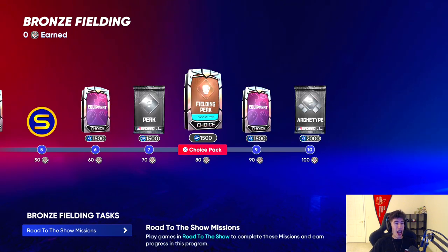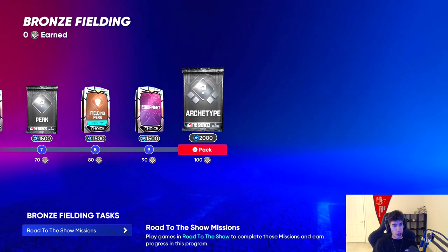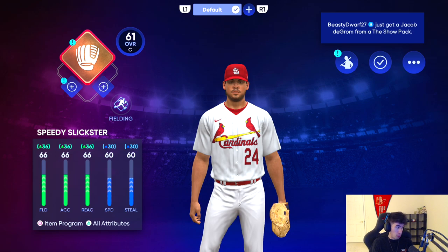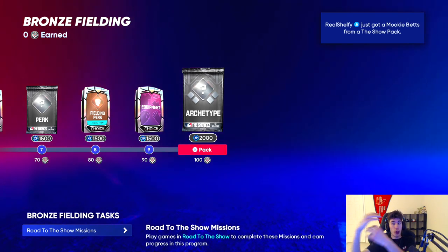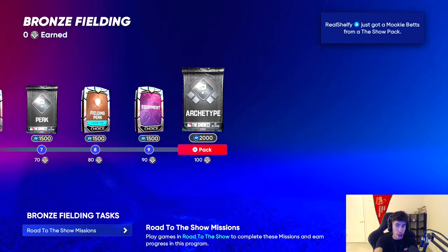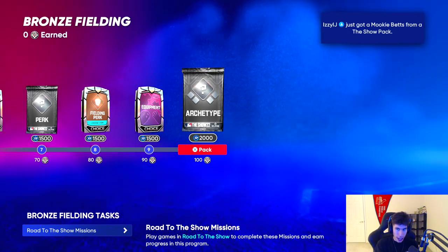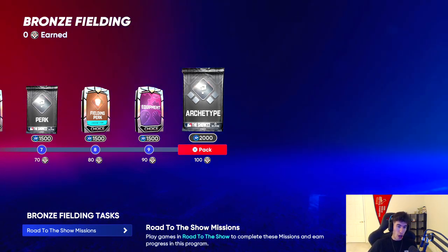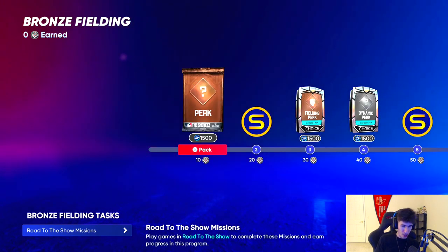Once you get 100 points in the ball player program, you get another archetype — a silver one. So you start with a bronze archetype, complete that program, then get a silver archetype with a new program. At the end of silver, you'll get a gold one, and at the end of gold, you'll get a diamond. Then you'll have a program for the diamond that you can max out, earning more perks, equipment, stubs, and XP along the way. So: bronze → silver → gold → diamond, each with its own program.